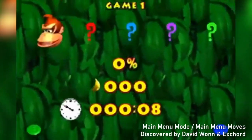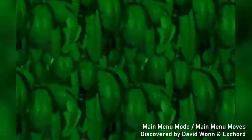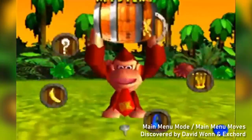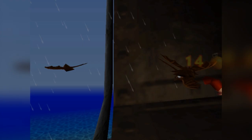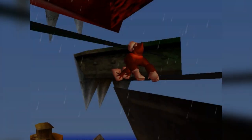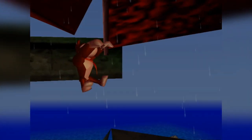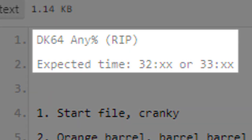In 2014, with the help of another trick called Main Menu Mode, Any% was completely overhauled to use only DK up to the final boss. This meant you needed to get to Helm as only DK, which meant the moon kick inside the Blast-O-Matic — later known as Blast-O-Matic Kick — was mandatory for this new route, saving around 12 minutes in an already 42-minute speedrun.